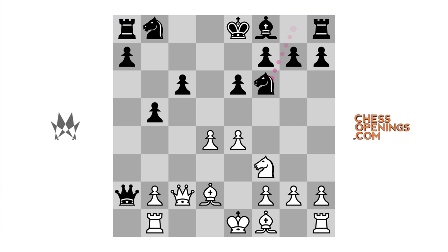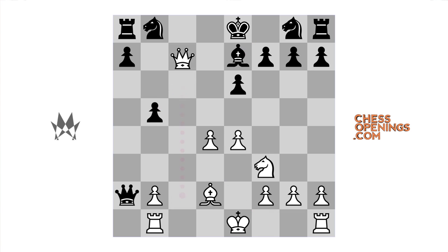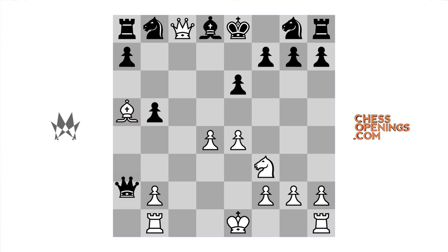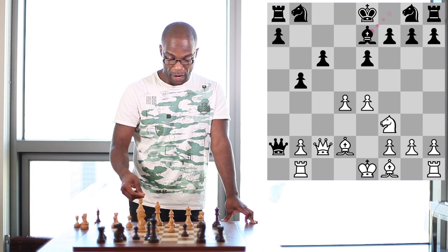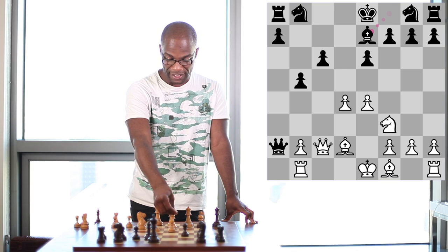The most logical and adequate reply for Black in this position would simply be to play Bishop to e7, continuing development in such a way as to also help eliminate the threat of Bishop takes b5, since now Black can recapture c takes b5, Queen c8 check, Bishop to d8, and now Bishop to a5 is no good because the Queen handles that square, and White needs to spend some time protecting his own Rook, and so Black is more than okay in this position. Thus instead, White plays Bishop to d3 here.